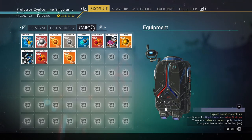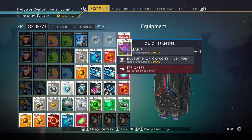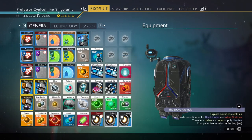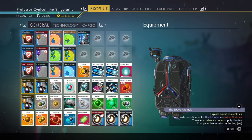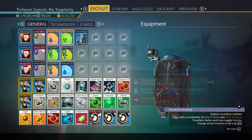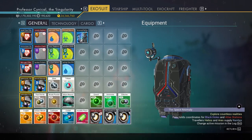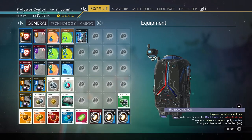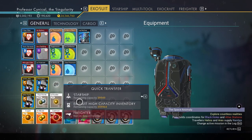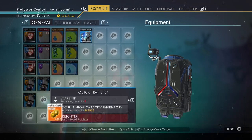Essentially what we've done is duplicated our entire inventory in the space of two minutes. You can do this for any items — there is no limit, and you can rinse and repeat this method as much as you want. Any item you want to duplicate, keep it in your exosuit, kill yourself, and then pick it all back up again. It's as easy as that.